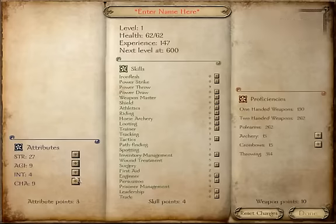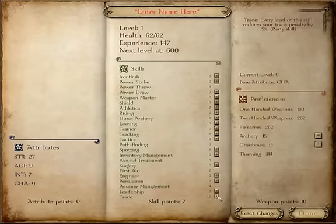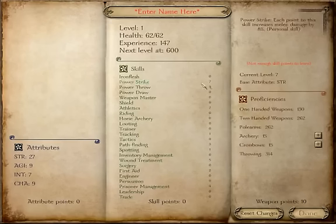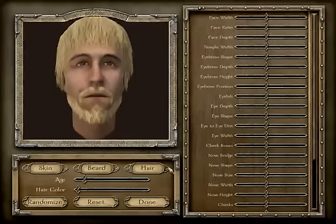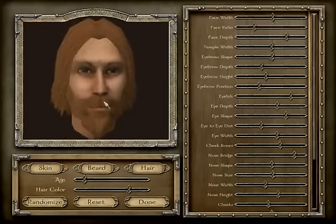We get a couple points to assign. I'm going to put a couple points into our lacking skills. I would put in the leadership — leadership is always necessary as a character — but for the purposes of this show I'm just going to go with power strike seven. So seven times eight is 56 — we do 56% more damage with each melee strike. Hoorah. I'm just going to dump these points because we need to to get on. And as a barbarian we need a sample name. There's only one choice. Now you can try to make a nice pretty face, you can mix it up with beards, different hairstyles, different skin types. I just hit random and that's a pretty nice barbarian.